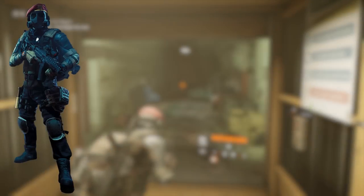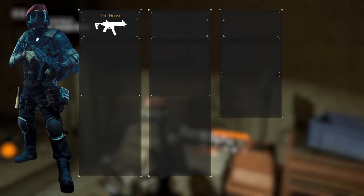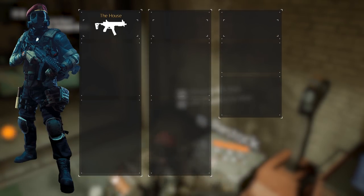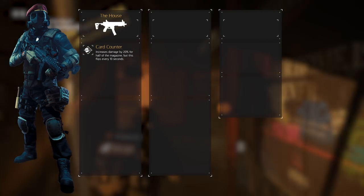That is the gear part of our build, meaning we're moving on to the weapons. The primary weapon of choice is The House. It's the most effective submachine gun at the moment, mostly due to its exotic talent, Card Counter as it's called, which increases weapon damage by 20% for half of the magazine.